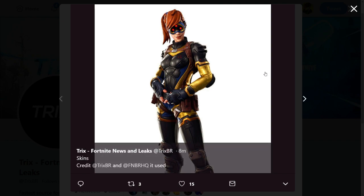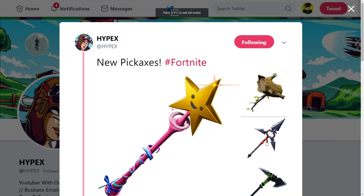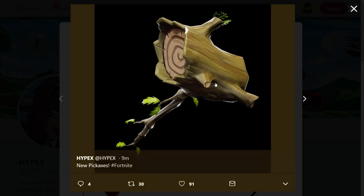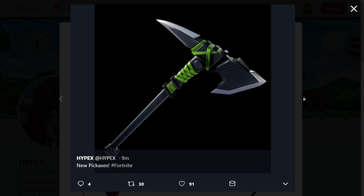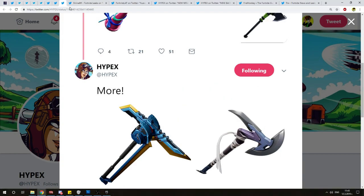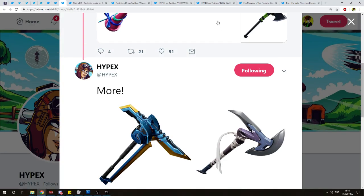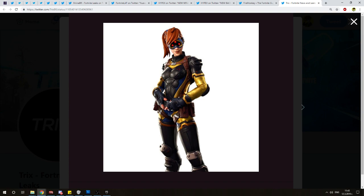Hyfex leaked the pickaxes as well. We're getting a new star pickaxe — how cool is that? There's another one that's kind of interesting. Over here we probably have the one for Kenji because you can see the kunai weapons, like from Naruto. There's also a tactical one. That's four pickaxes total, plus another two: one for a skin with its back bling shown, and possibly two pickaxes shared between two skins.